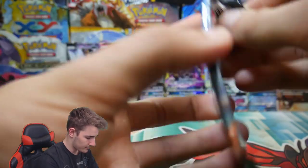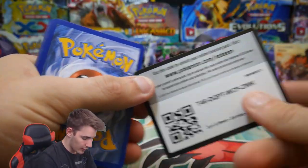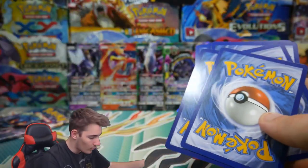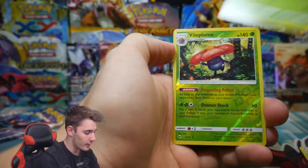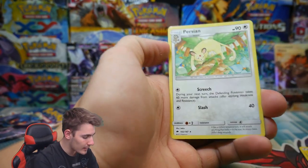Two packs to go. There's another code card — let me know in the comment section below if you guys are still watching, you guys are absolutely amazing. We have an energy, a Lanturn, a Bellossom, a Gloom, a Vileplume rare reverse holo, and a regular rare version.